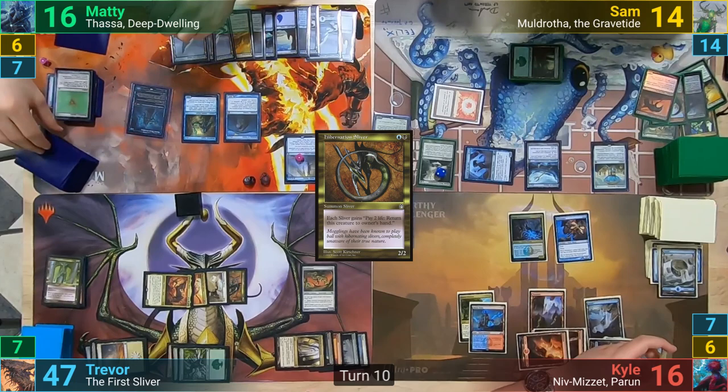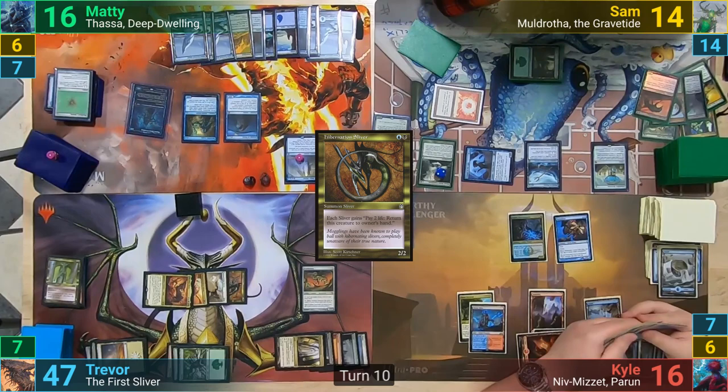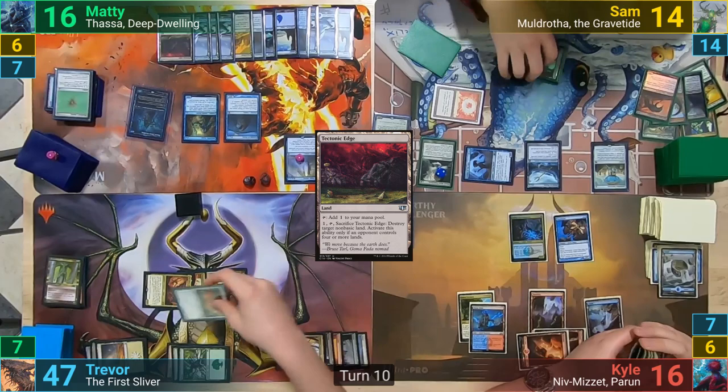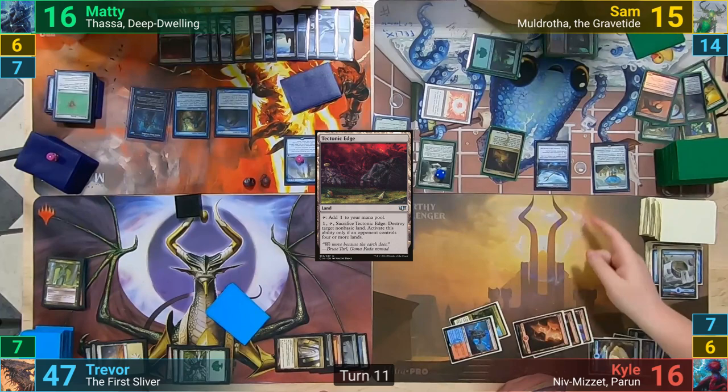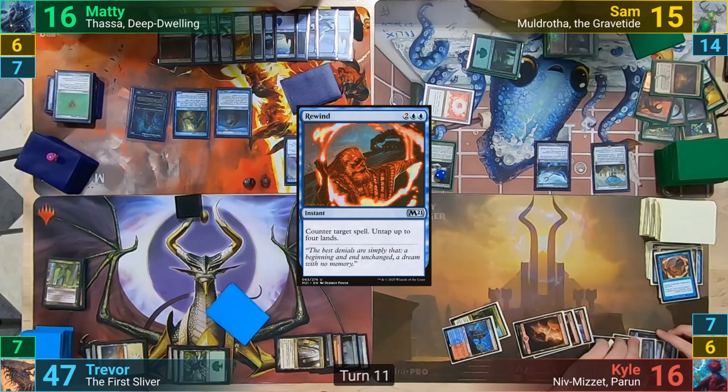Maddy puts a Knowledge Counter on his Mirror, draws from it, and then for turn. He plays a Tectonic Edge and passes, flickering the Scourge with Thassa and bouncing all of his opponents' creatures back to hand. Sam draws for turn and taps out again to cast a Villainous Wealth, this time targeting Trevor. Kyle isn't too keen on this and Rewinds the spell instead. He then passes, and at the end of turn, Kyle recasts his Pestermite, which enters and taps down Maddy's banner.